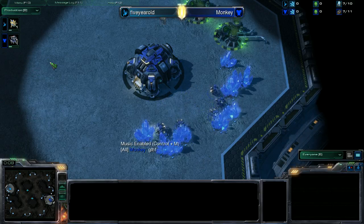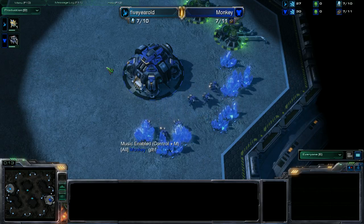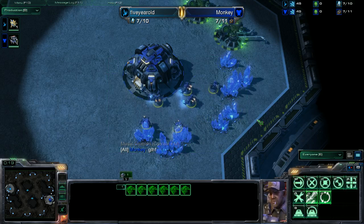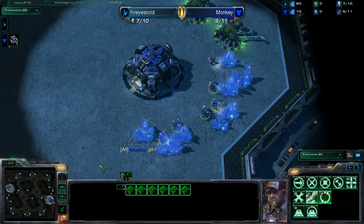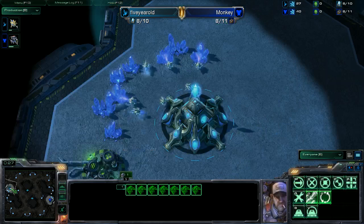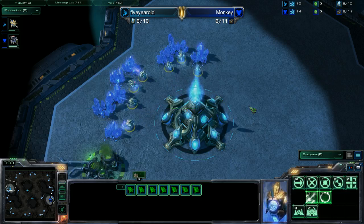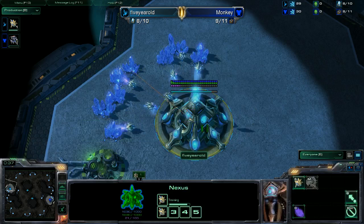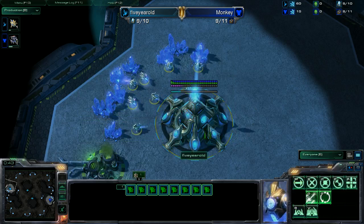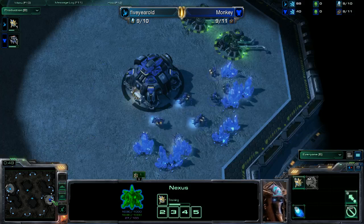Anyways, take it away Jenny. So on the right side you have the Blue Terran Monkey, and on the left of Abyssal City is the Teal Protoss five-year-old. Jenny, let's hear your favorite build right now. What's the build against Protoss you like the most? Give it to us.